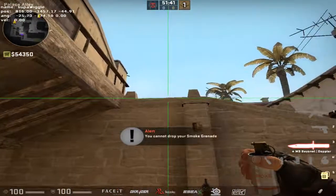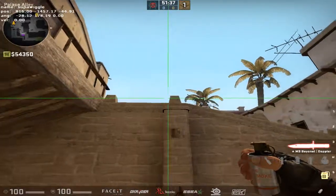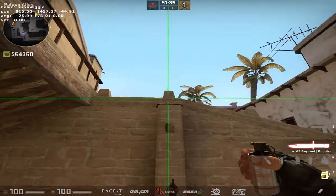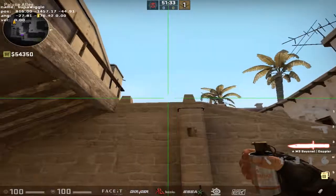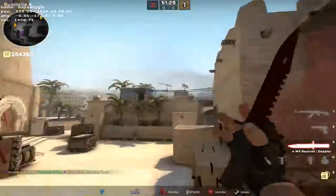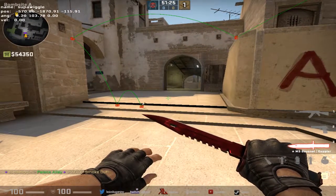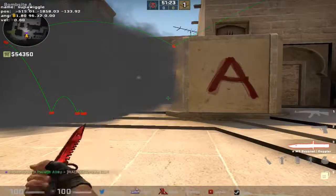This last one is the easiest to mess up if you aren't familiar with exactly where to throw it. You're gonna line up with this crack right here, about three-quarters of the way up — not halfway, but about three-quarters. This is to basically ensure there's no gap as you smoke off connector and jungle, to help minimize the gap on this side.